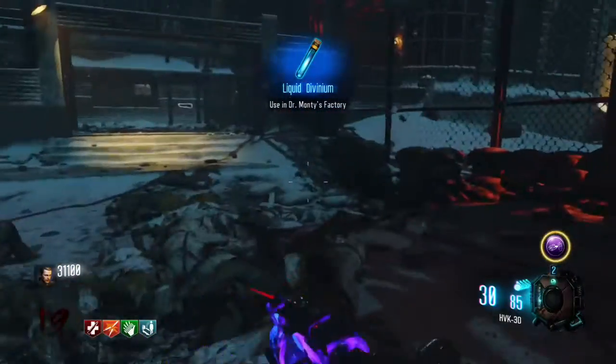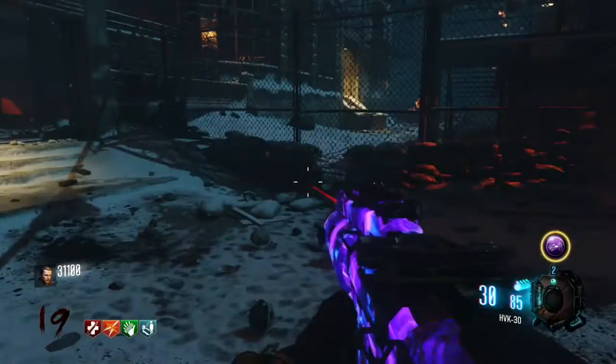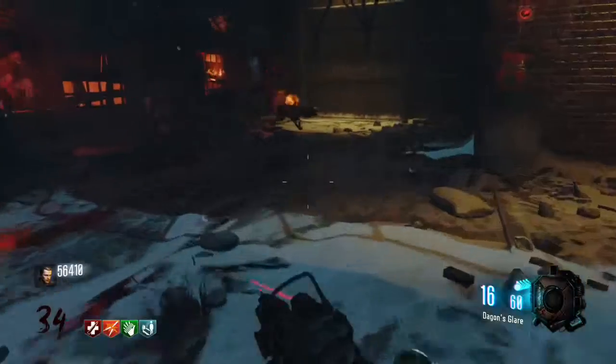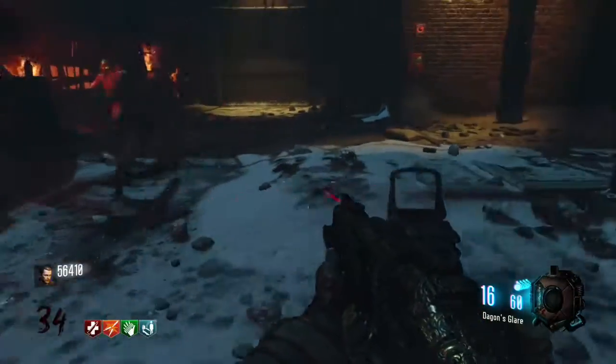Every time you see a nuke, you're going to want to get it — it'll help conserve ammo. That trap I just turned on will also help because you get lots of liquid divinium from spending money on it, and it also provides protection.